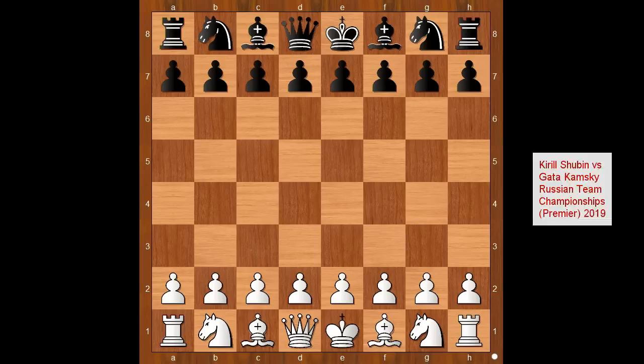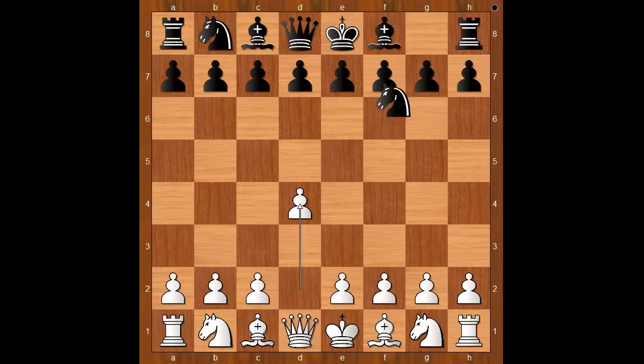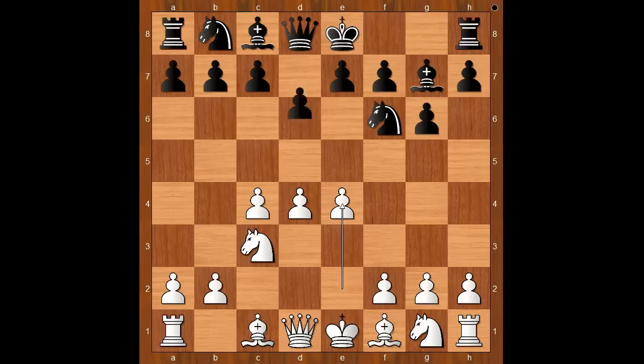Kirill Shubin had the white pieces and he started with d4. Gata Kamsky played Nf6, c4, g6, Nc3, Bg7, e4, d6 — the King's Indian Defense.